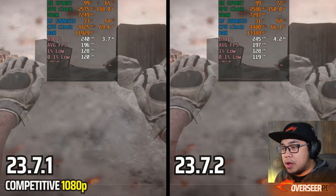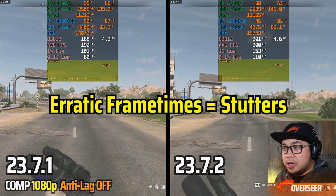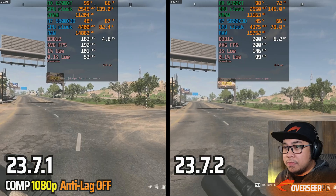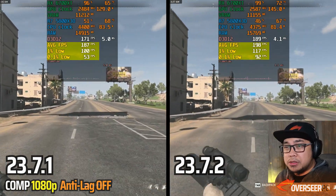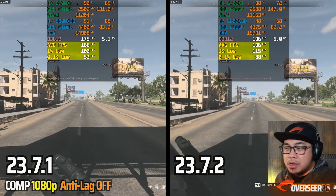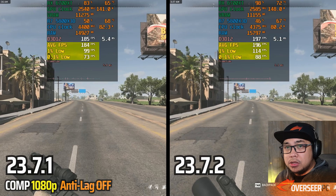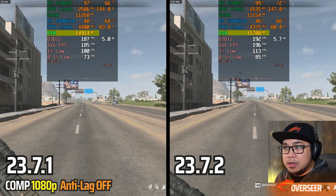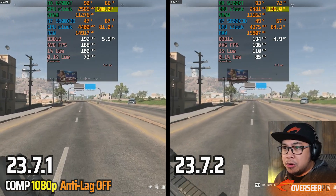Here we go with anti-lag turned off. We can see that it actually has improved in our latest driver — look at that! We have better 1% lows and 0.1% lows compared to the previous driver. This has anti-lag turned off, so we'll check out anti-lag turned on next. We are using more RAM here and the GPU is using more power as well.